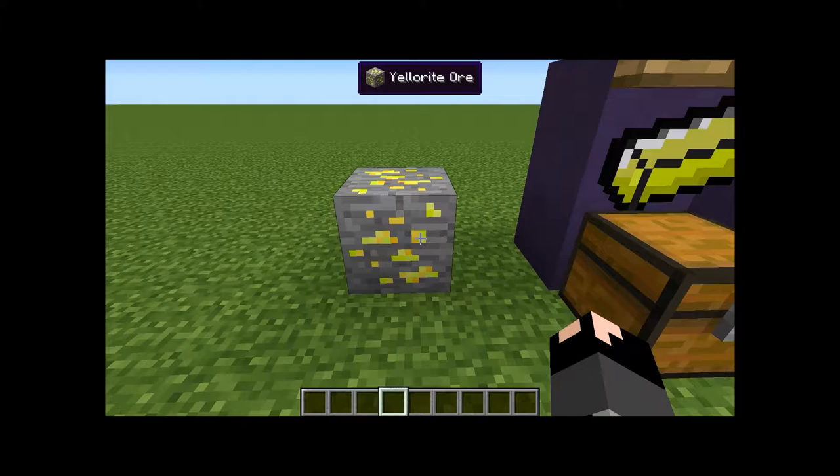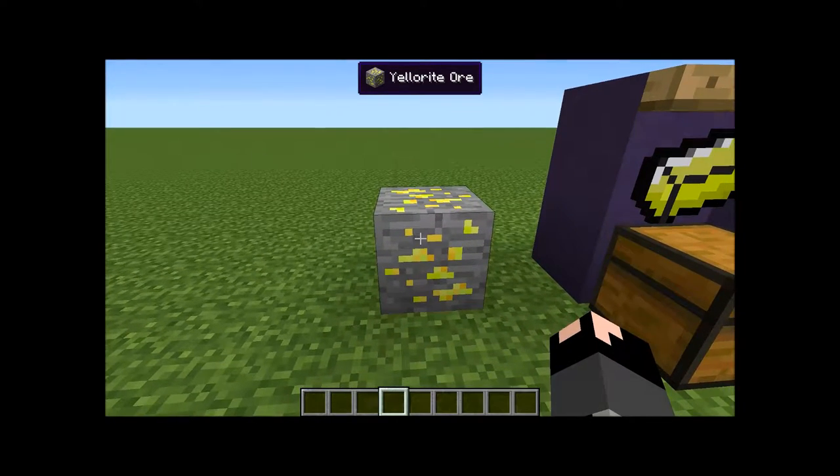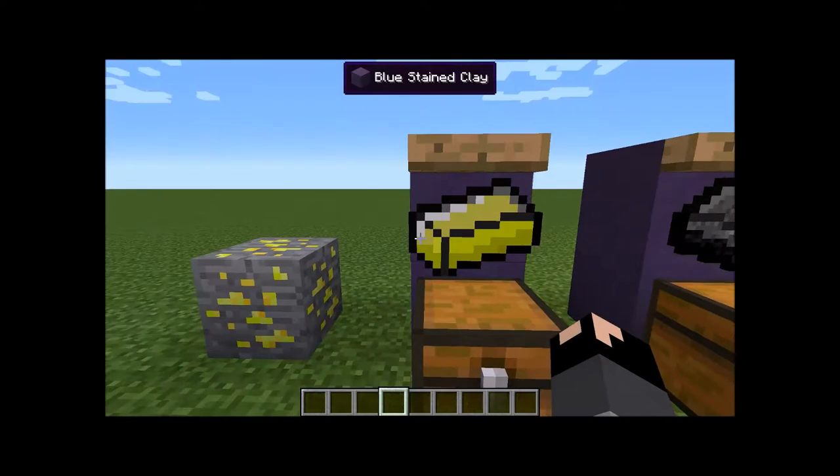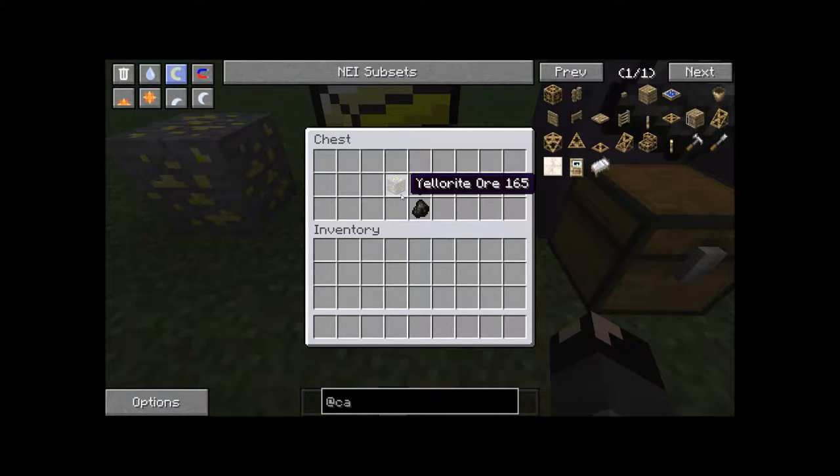Let's first start out with the ore generation item that will be generated into your world, which is Yellorium Ore. You can find these pretty much anywhere when you're underground, and they usually come up in big clusters — not as big as coal, but relatively large clusters, because you're going to need a lot of this. In order to make an ingot, you take Yellorium Ore and stick it in a furnace with a fuel source, and you get one Yellorium ingot.